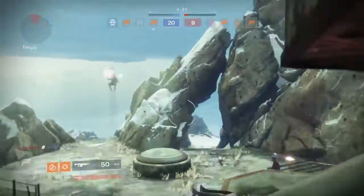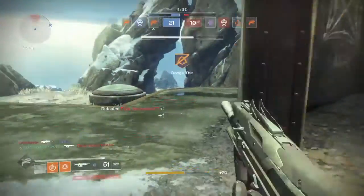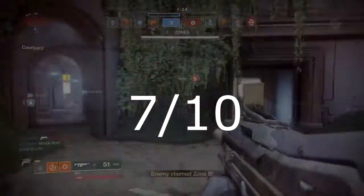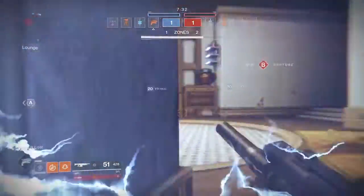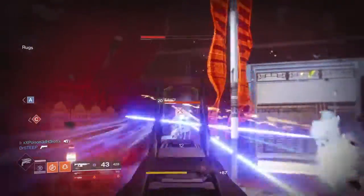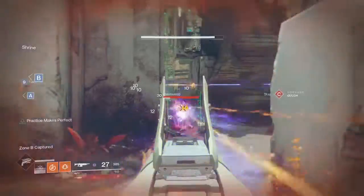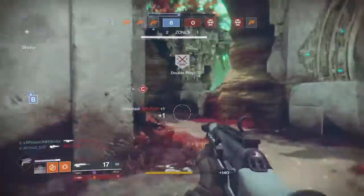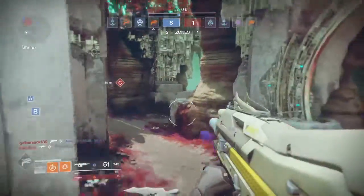I give this weapon a 7 out of 10 for its overall effectiveness in both PvE and PvP. The only downside is its impact, which can be outdone by many ARs, scouts, pulse rifles, and some SMGs. You want to use the weapon as if it's an SMG — close quarter and medium fights only in PvP. Keep firing the weapon so that the final perk kicks in, but make sure when you do fire for long periods that you have a proper aim on the person. Don't try taking people on from long distances because it won't work in your favour.